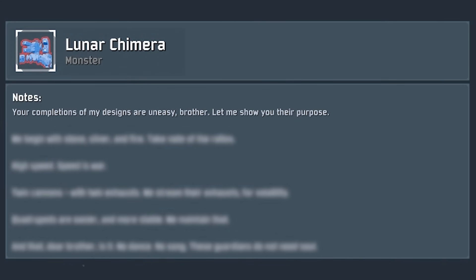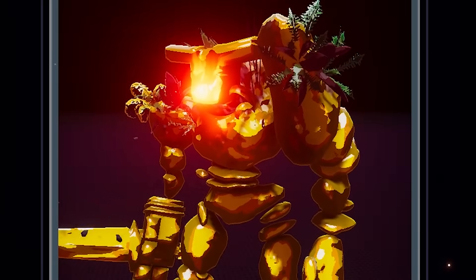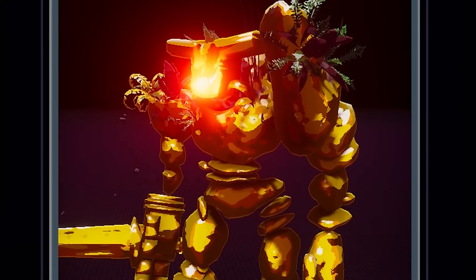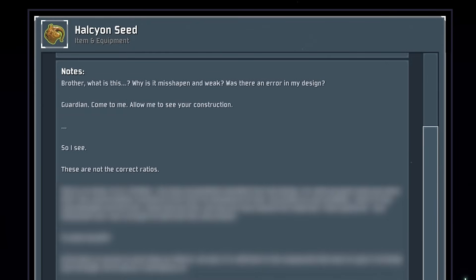Mithrix was satisfied with the work they were doing because it was all being done his way — his designs came to life exactly as he had envisioned them, all for the goal he wanted to work towards. Providence, meanwhile, was feeling quite unfulfilled, as the designs Mithrix brought to him had specific ratios of each compound that Mithrix said ensured the Guardians would remain strong, dependable, and above all, loyal. But Providence felt these designs didn't have enough soul in them for the constructs to truly come alive — they were just soulless husks, tools to be used and then discarded.